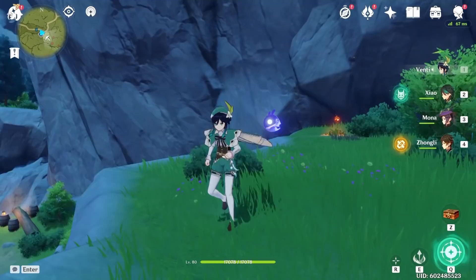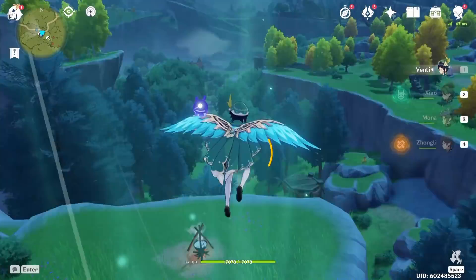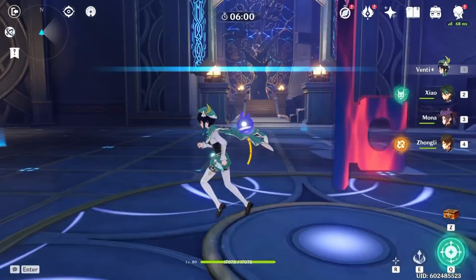Venti is one of the best characters here — being able to create his own wind currents and allow characters to plunge downward and deal damage, at least until the wind current goes away, which lasts for quite a while. He also has the best sucking ability in the game where it's so wide that literally everything in a large radius gets sucked into his ult. It's so broken.